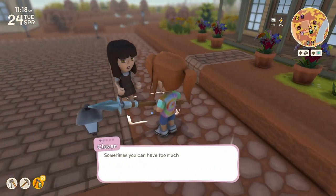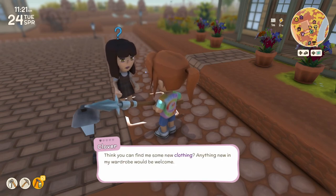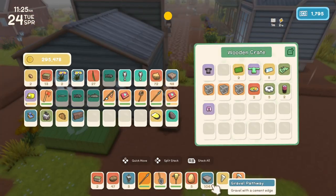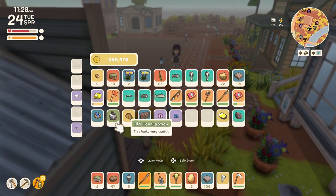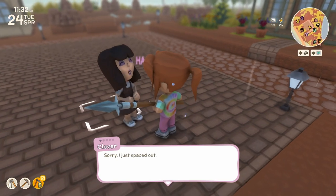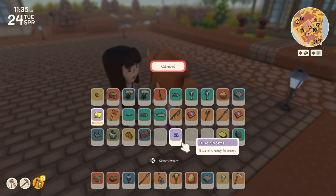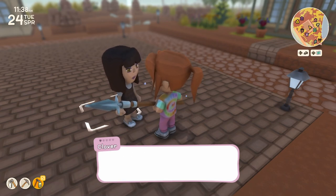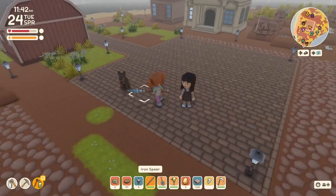Let's see if Clover wants anything. She wants clothing. I will give her some pink sweatpants - wait, what am I wearing? Blue shorts? I like the pink sweatpants, so I'll give her the blue shorts. She found something and gave it to us - it's an Eastern Room Divider. I'm just going to sell that.